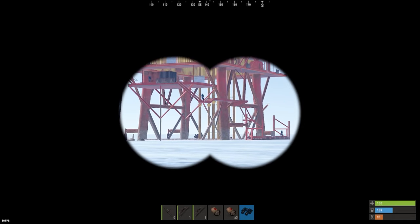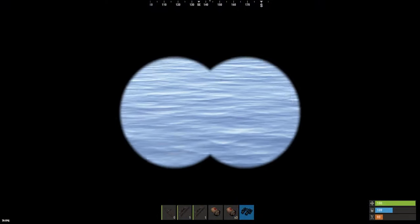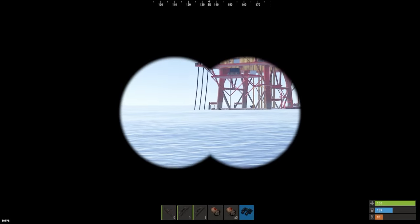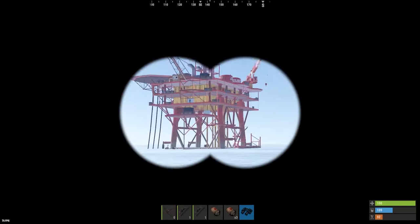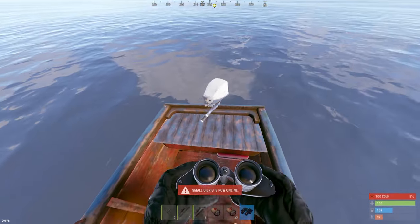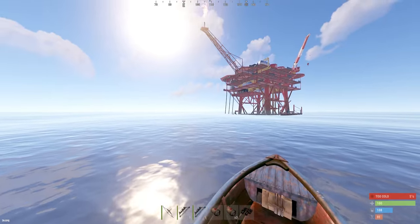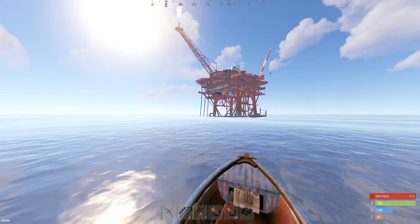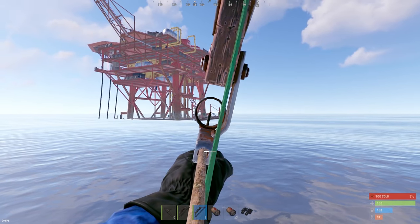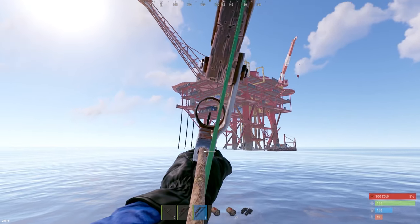I'm pulling up and looking for other players. You can use your binoculars to look into the water and see people swimming — they'll have a dot over their head. It looks clear, so I'm pulling up a little closer and starting to take shots with the compound bow. We want to do as much damage as possible before boarding. I'm not going to shoot the dock scientist — I want to leave him alive as long as I can.